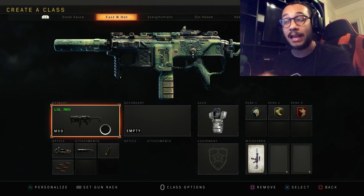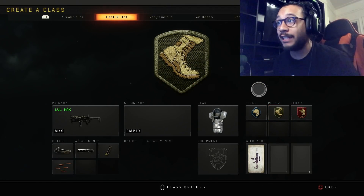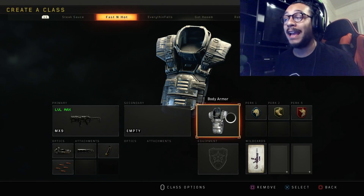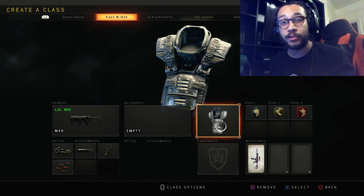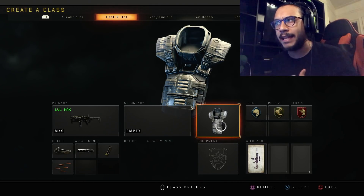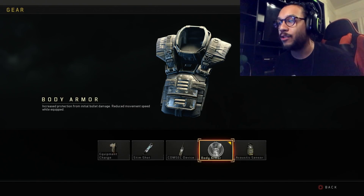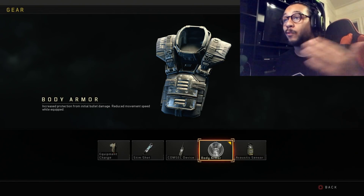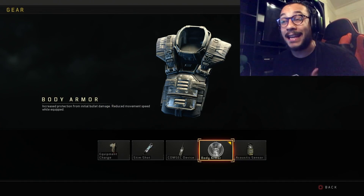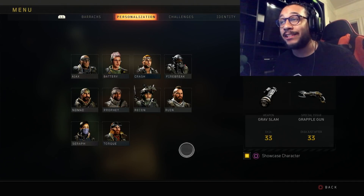The MX9 is probably the most balanced SMG in the game and one of the best guns for beginners — do not sleep on this gun. The three perks here really do justice and help you out in the field in many different ways. If you're just beginning, I highly recommend you run body armor — this is honestly going to make the difference between winning and losing gunfights. That increased protection really holds you down out in the field.